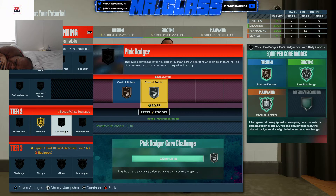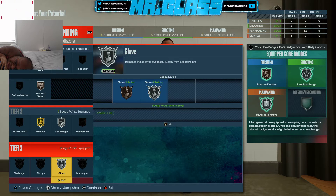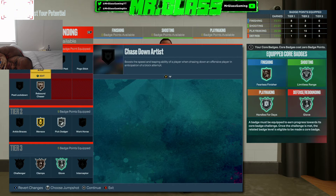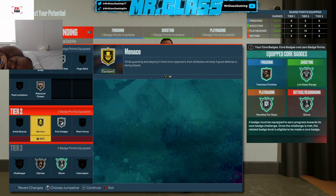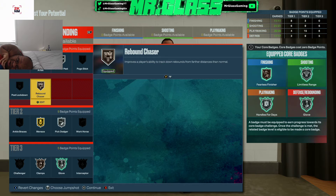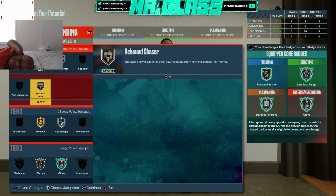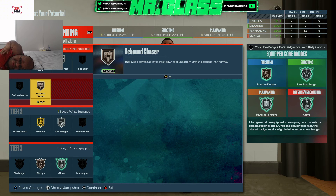We're going to go Menace on Gold, Dodger Silver, and Rebound Chaser Bronze. We're going to go with Glove on Silver and core that, then add Clamps Bronze. And we're going to add Off Ball Pest — that's an important badge this year, because dudes love to cut off-ball, and that's one of the things I've noticed most about this game. That's all the badges — everything you guys need to know. I really hope you enjoyed this build. Make sure you pop the like button if you prefer this style. Let me know in the comments. Don't break nothing, guys — I'm out, enjoy the build.